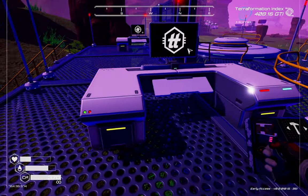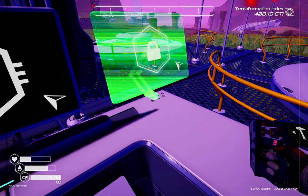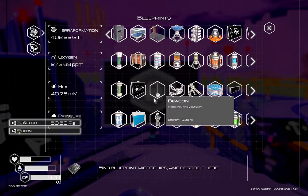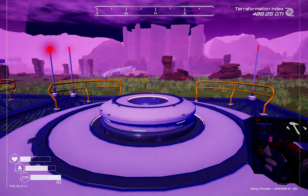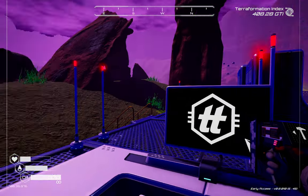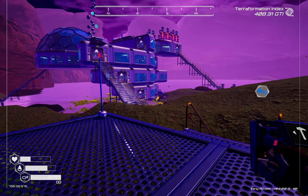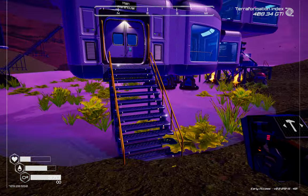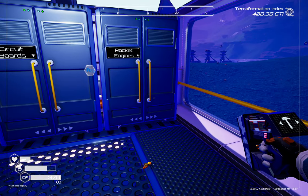I'm going to pop down a screen here on the desk. When we buy those blueprints and grab them off the rocket, we can unlock them straight away from here. We've still got about a minute and a half for the rockets to come back, so I'm going to grab a bite to eat and I'll see you back in a moment.